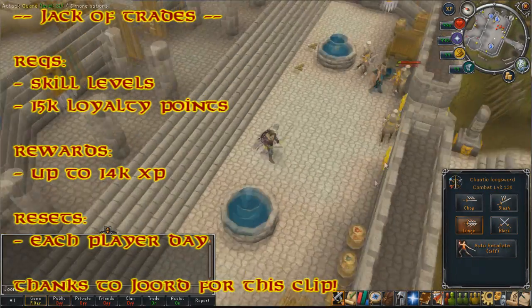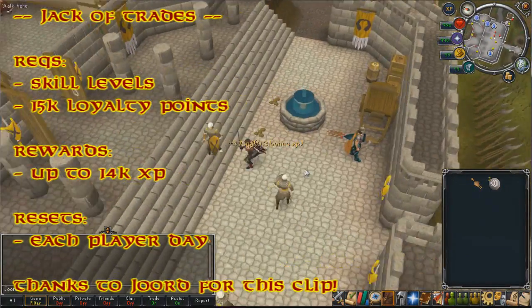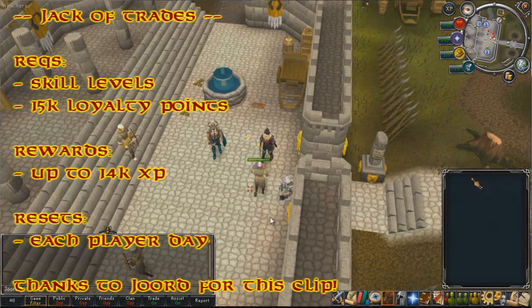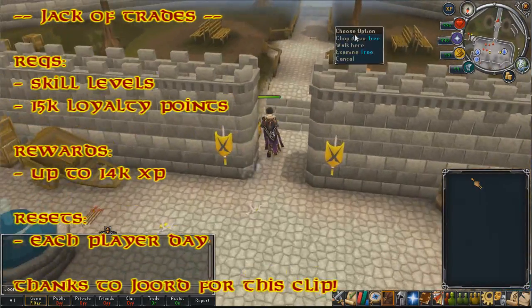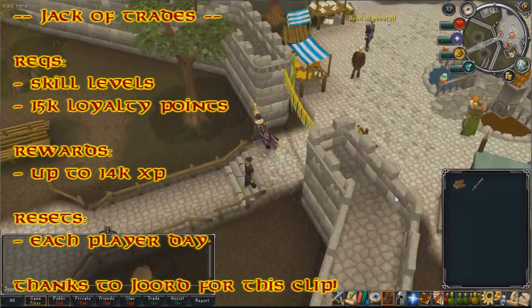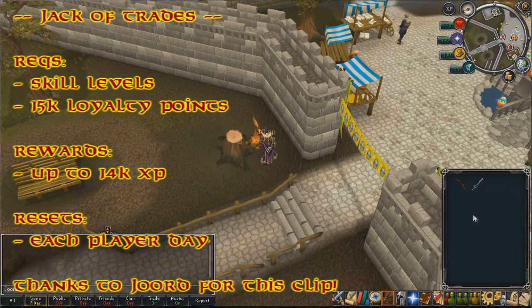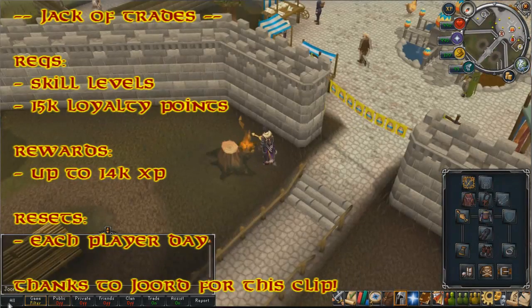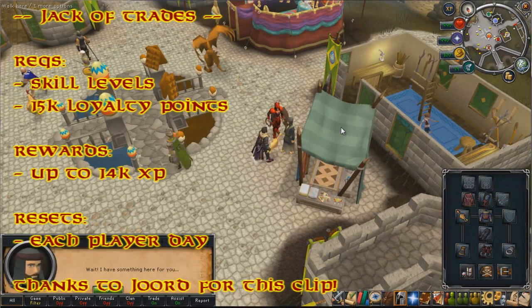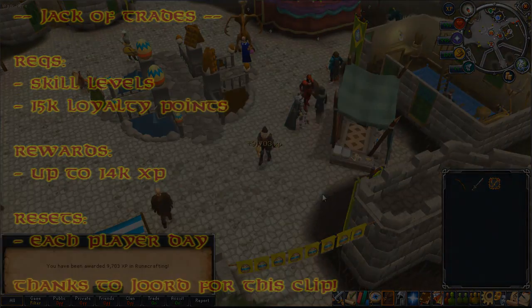Jack of Trades is an aura that can be bought from the Loyalty Store for 15,000 loyalty points. It requires you to use 10 skills within 24 hours to get an XP bonus — you'll be given an XP lamp. The rewards are up to 14k XP in a skill that's level 120 (such as Dungeoneering); otherwise it depends on your skill level. It resets once every player day, meaning 24 hours after you use it. Thanks to Jord for allowing me to use this clip as I don't have the aura myself.